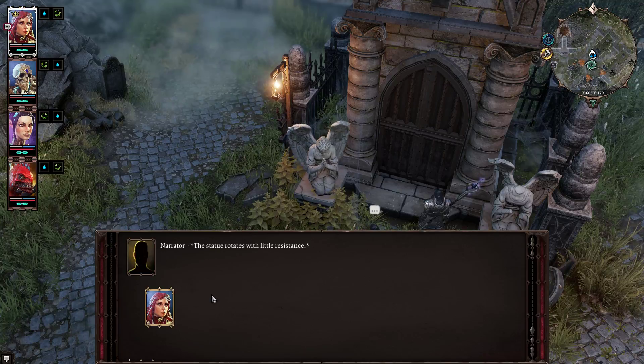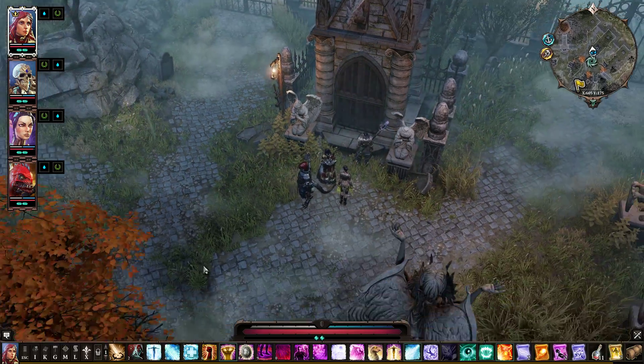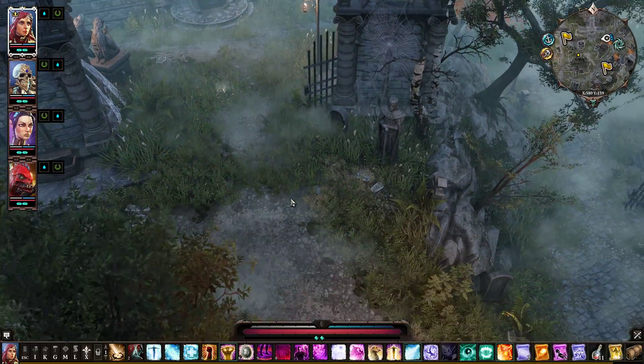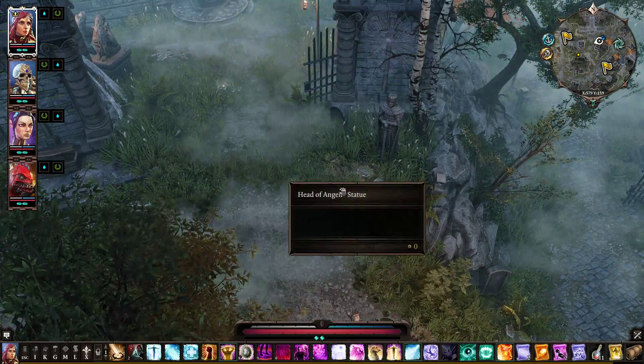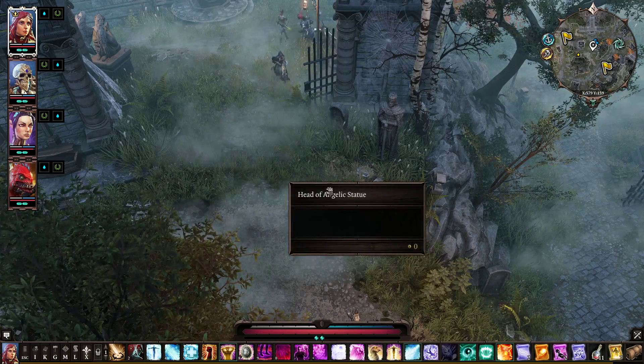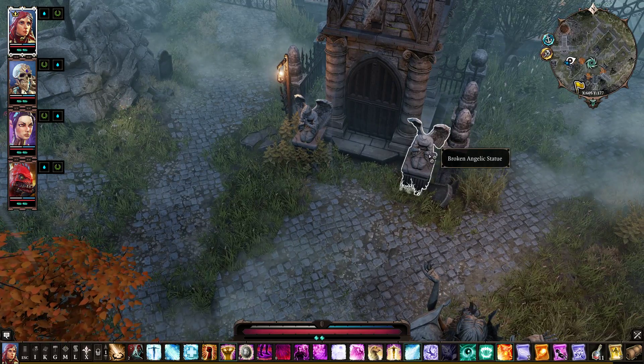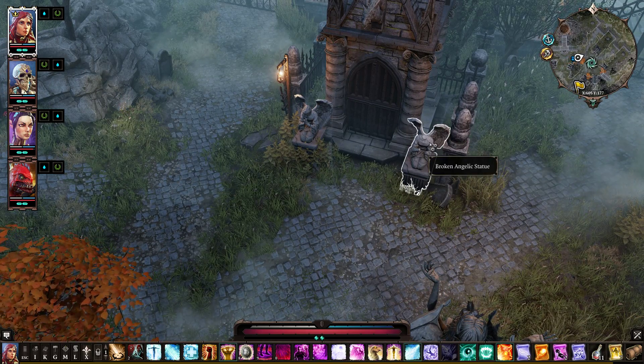It's very close by. Just walk down here — you can click Alt to see the head. It's right here. Grab it, then move back to the other statue, click on it, and then you can interact.